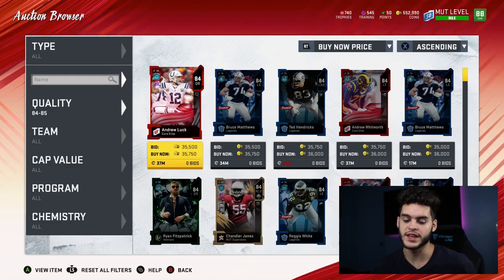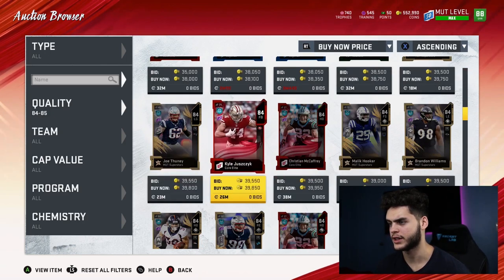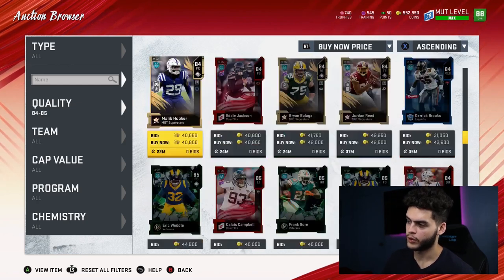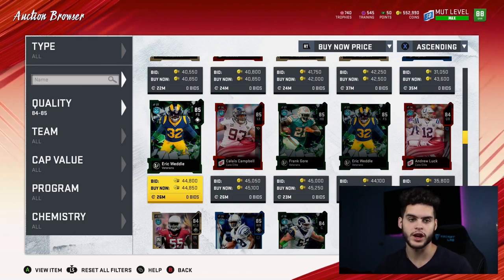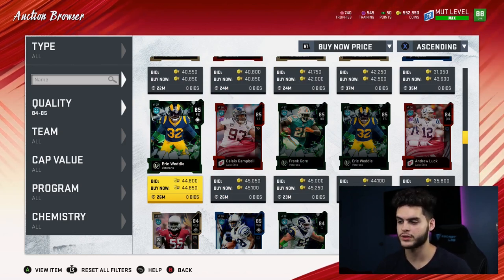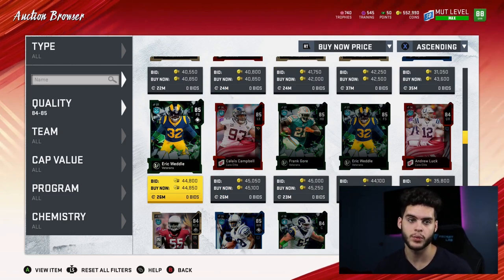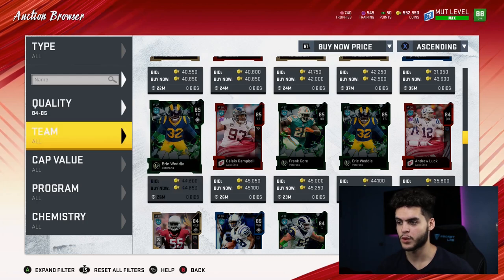The best values right now are the 81s, 82s, and even 83s — the 84s are not too hot. The 85s, on the other hand, are actually one of the best ones. If you can filter them out and get them for 44k or below, they come out to 44.9 coins per training, which would make them the best training value in the game — below 45 coins per training, which we haven't actually seen yet.